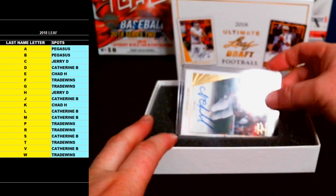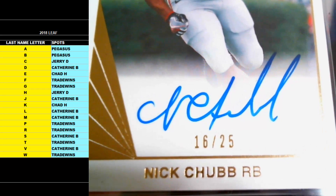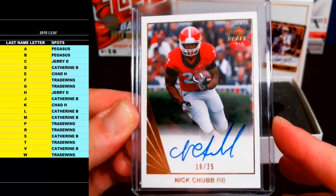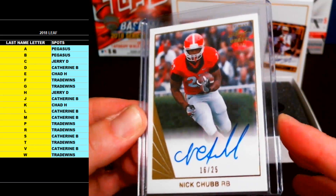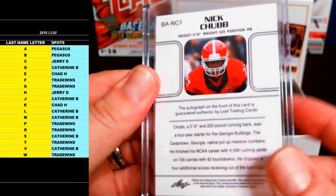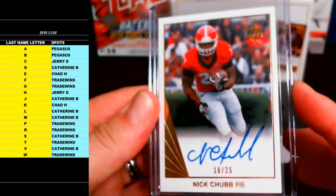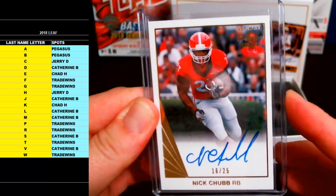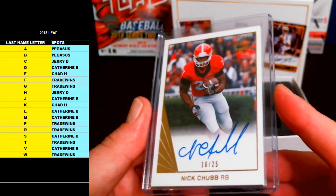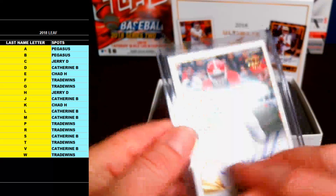Last but not least, number five is a gold numbered — going out to C — Nick Chubb 16 of 25, rookie running back. Nick Chubb letter C going out to Jerry D. Gold, Nick Chubb out of 25, running back from Georgia. Him and Sony Michel were like split in time in the Georgia backfield and they both got drafted last month's draft. Nick Chubb letter C going out to Jerry D — very nice.